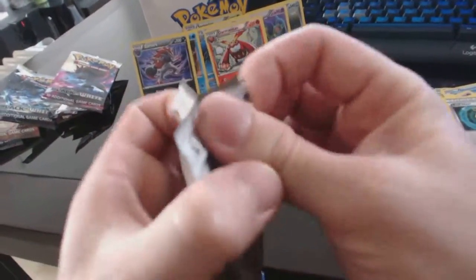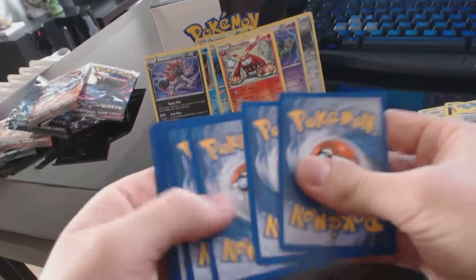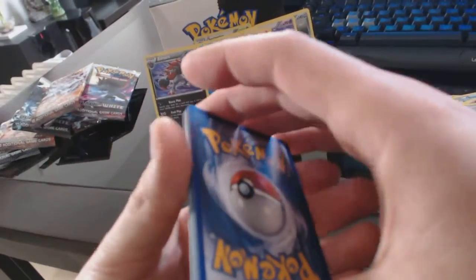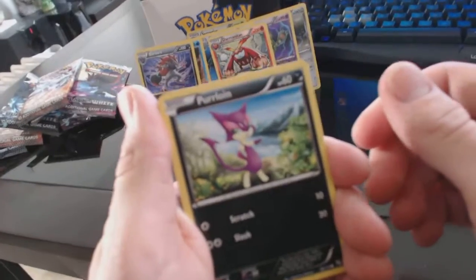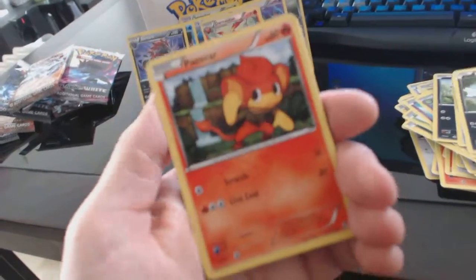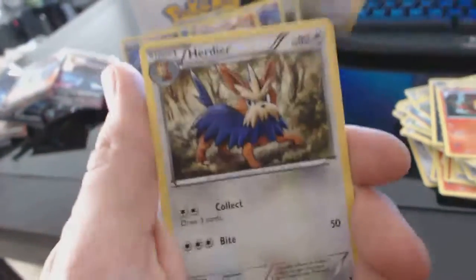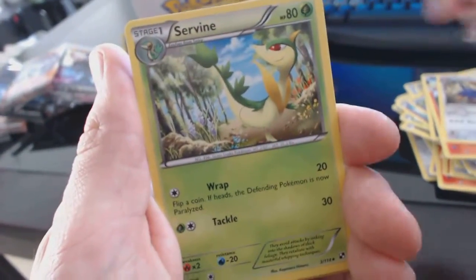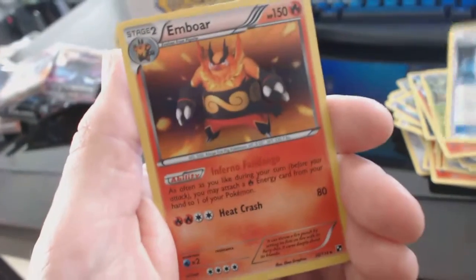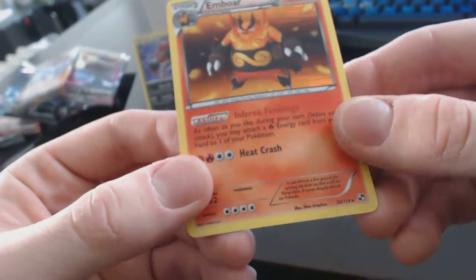All right, last but not least. Purloin, Energy Search, Zorua, Pancham, Patrat, Herdier, Servine, Energy Switch, Revive, and an Emboar — holofoil rare. Nice.